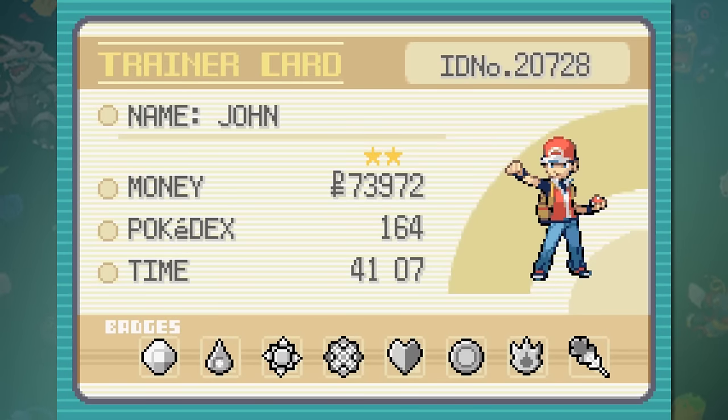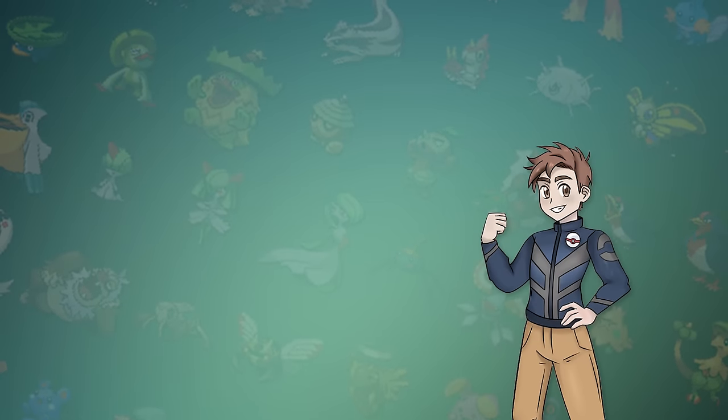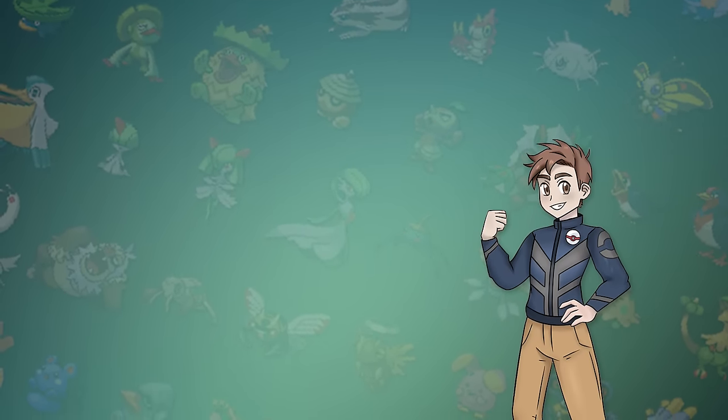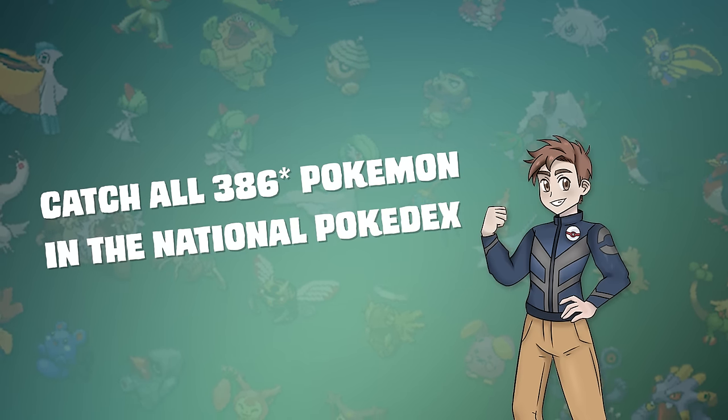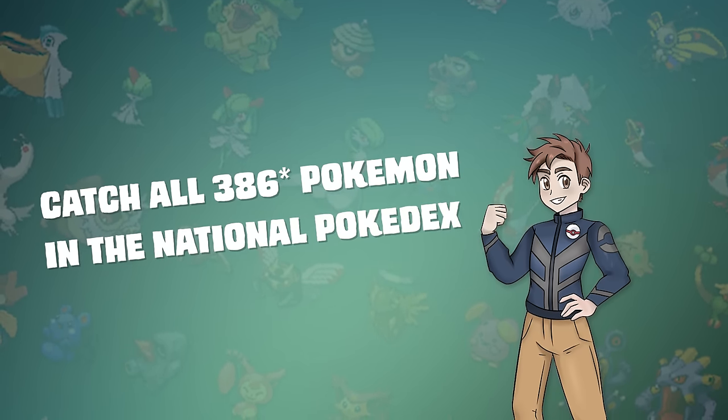Once you've collected the last one, your trainer card will update to have two stars and turns it to the copper trainer card — not the greatest looking one in my opinion. But the next star is by far the hardest out of the bunch. If you struggled with getting the Kanto Dex done, I have some bad news. The next star requires that you complete the National Pokédex, which is obviously a lot harder than the others, and arguably the hardest in the entire series.